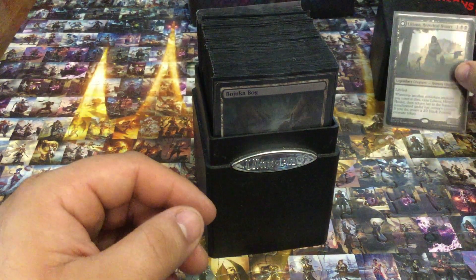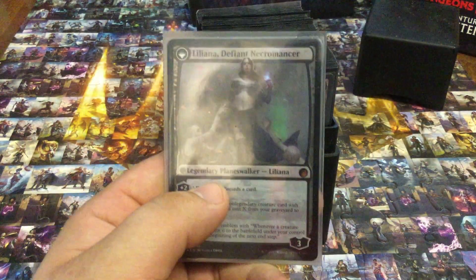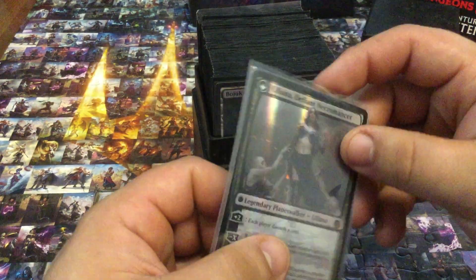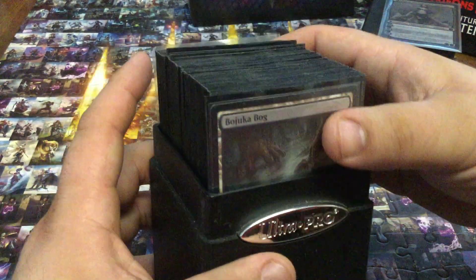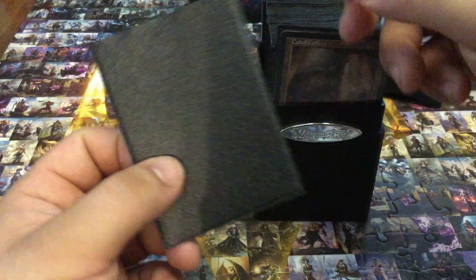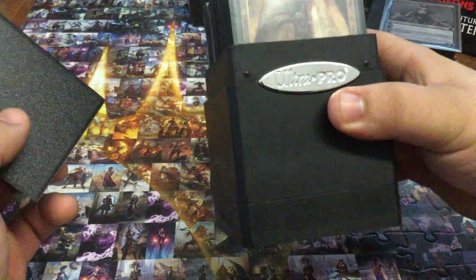I went out of my way to get the nice foil version because it's probably my favorite Liliana art. You guys have seen I have a playmat of this and it looks great in foil — on Dragon Shield clears, they look really nice. I basically always put most of my commander decks in Dragon Shields. The rest of the deck is jet matte and I keep it in a black satin tower.